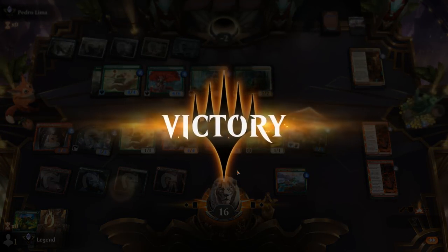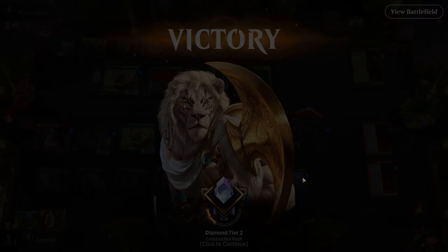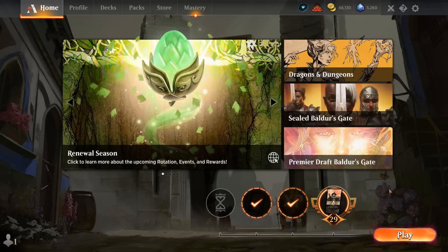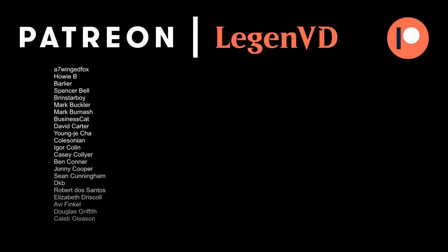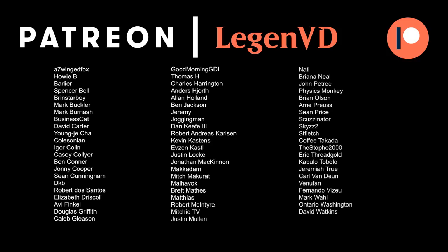We just had to rely on our deathtouch creatures to play defense, which definitely did some good work in this game. Overall quite happy with how this red-green enchantment deck turned out. As mentioned in the introduction, it's pretty much rotation-proof outside of a few lands in the mana base — most of the core of the deck is Kamigawa with a few Innistrad cards as well to spice it up. That's going to do it for today's gameplay. Thanks for watching, hope you enjoyed, and as always have a nice day. I also want to thank all my patrons for being part of the channel — you can become a patron yourself today and decide the topic of future videos over at patreon.com/legendvd.